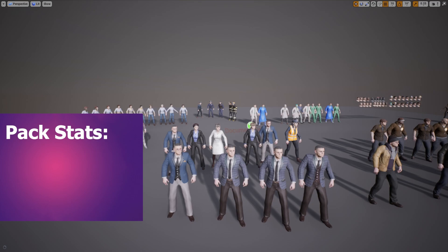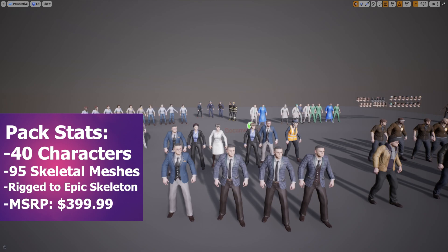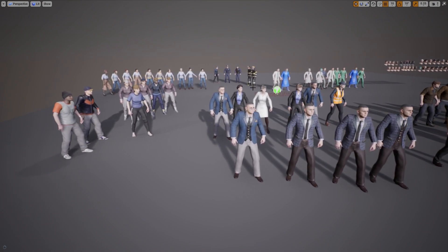So a couple stats about this pack. You have 40 different characters. There are a total of 95 different skeletal meshes. All the characters are obviously rigged to the epic skeleton. The MSRP of the pack is $399.99, and basically this is what you're all getting in this pack. One of the main reasons that caught my eye when I was looking at this on the marketplace was the fact that there are so many different outfits and just so many different character types included in this content pack.